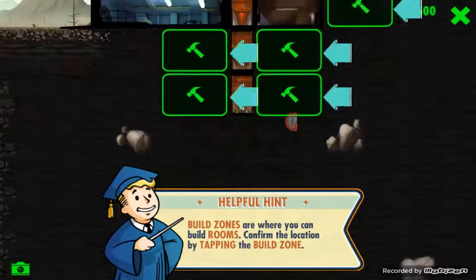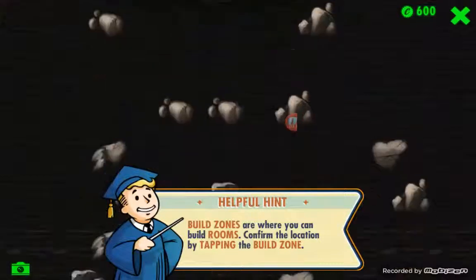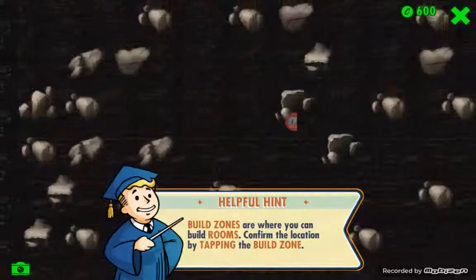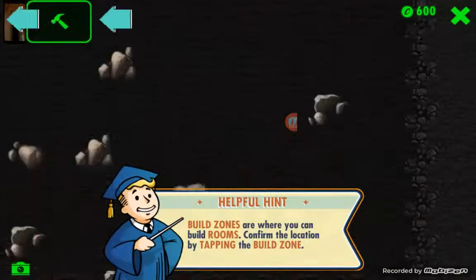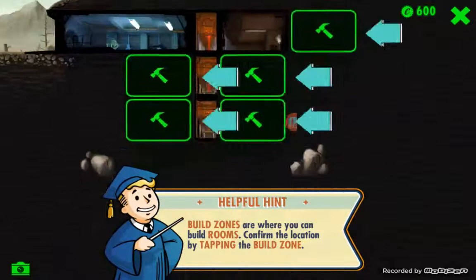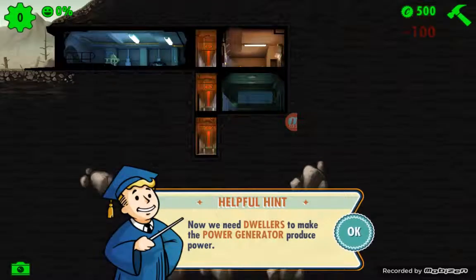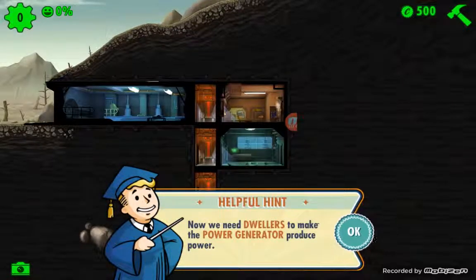We have a choice to pick where we want to place the power generator. If you look down towards the bottom you have these little rocks - you have to break these rocks if you want to progress further down. You have a very big amount that you can actually build on and it goes all the way over to the right. I like to keep everything on one side, so I'll put my power generator right here. As you can see above the power generator I just built is where the living quarters are - that's where your dwellers are going to live and hang out.